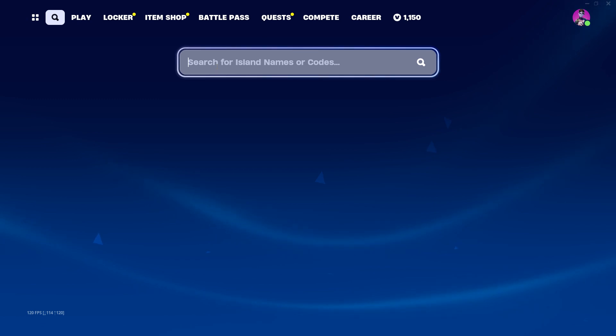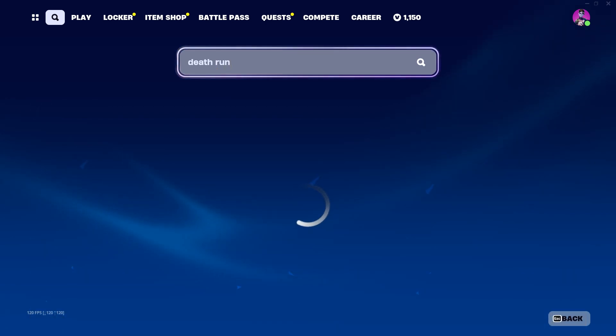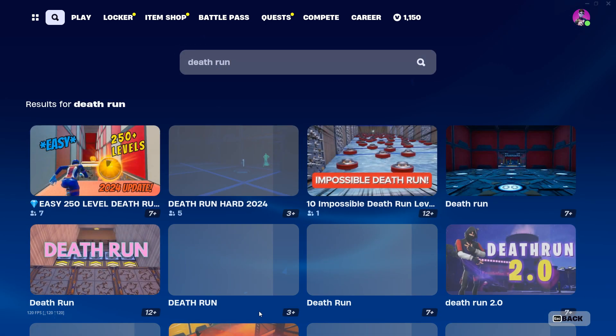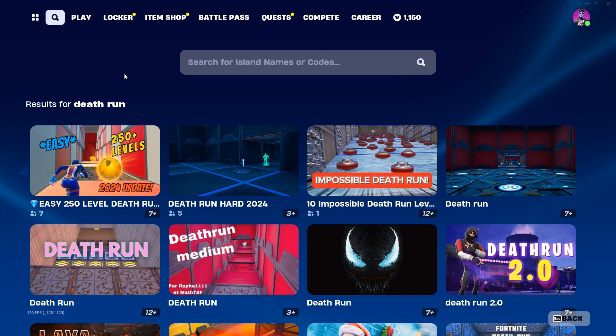What you need to do is go to the top left where you can see the search icon. Press that and if you know the name — for example, 'death run' — search it and you'll find death run maps. That's one way to find creative maps.